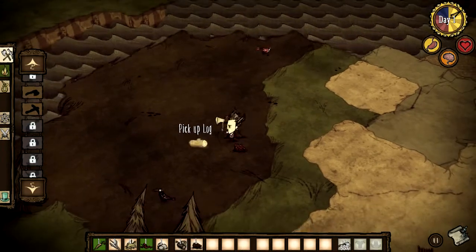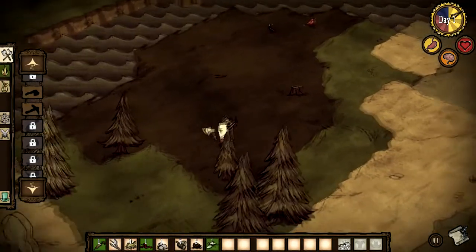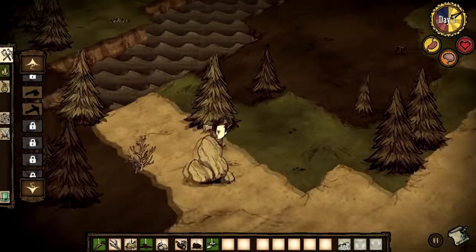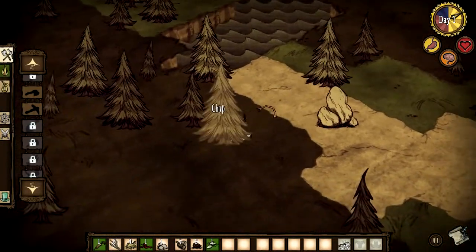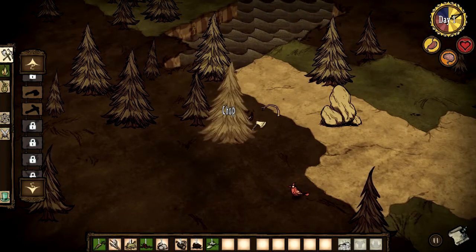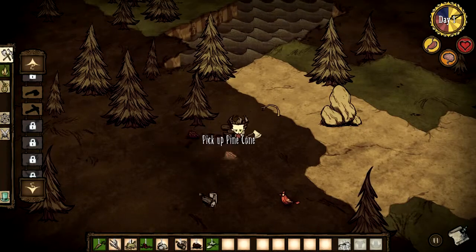Up in the top right corner, you can see what Don't Starve uses as a clock. The yellow parts are daytime, the red are dusk and early evening, and the blue is the pitch-black night. The length of the day will change as the seasons progress, which means eventually it will be winter. Also on that side of the screen are the yellow hunger meter, the orange sanity meter, and the red health meter.